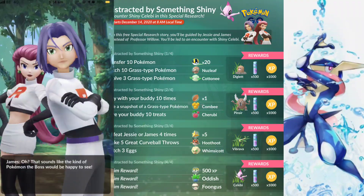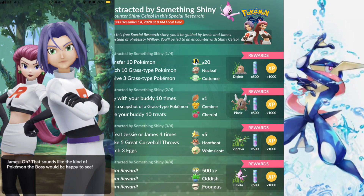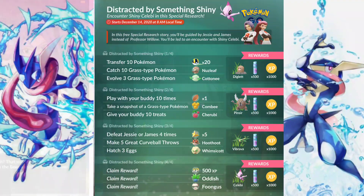When you open your game you get a cool intro to this event by Team Rocket Jesse and James, and then they lead you to the first task — Distracted by Something Shiny Part 1. The tasks are: transfer 10 Pokémon, catch 10 grass-type Pokémon, and evolve three grass-type Pokémon. Transferring 10 gives you 20 Ultra Balls, catching 10 grass types rewards you with a Nuzleaf, and evolving three grass types gives you a Cottonee. The end rewards are a Diglett with shiny potential, 500 Stardust, and 1000 XP.